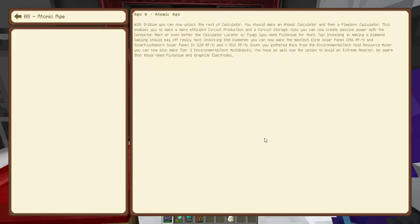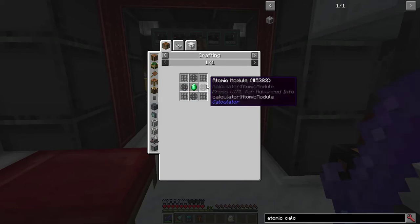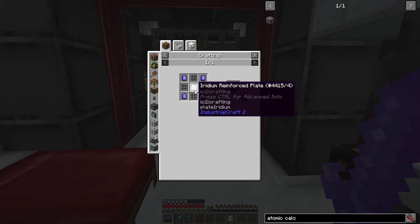Today I want to enter the atomic age. For that, I want the atomic calculator. The main gating component behind this is the atomic assembly, which requires atomic modules, which requires iridium reinforced plates.